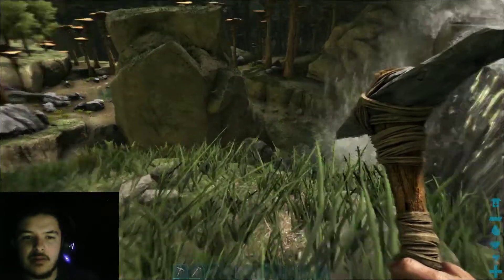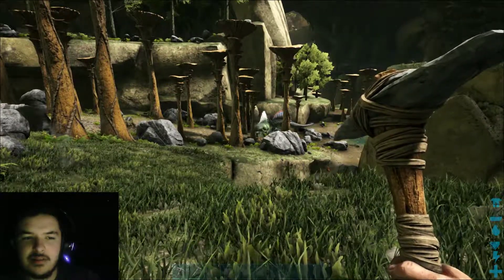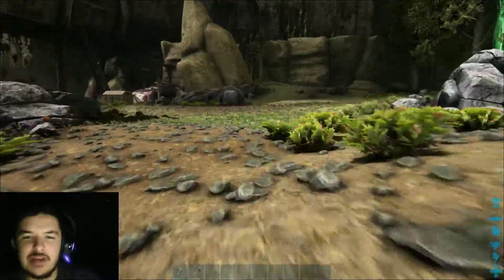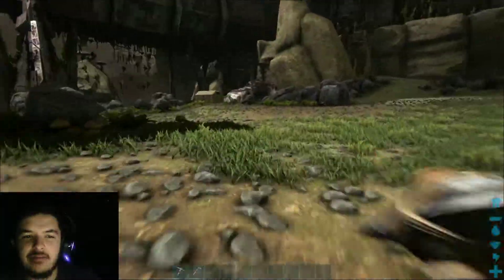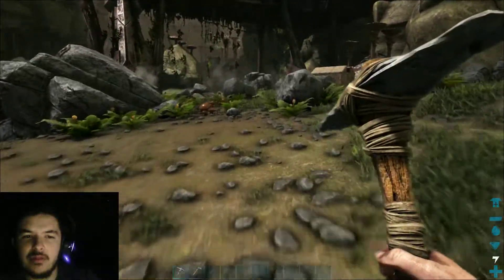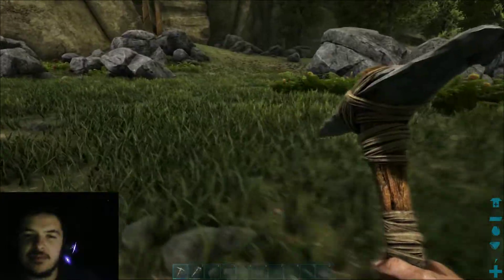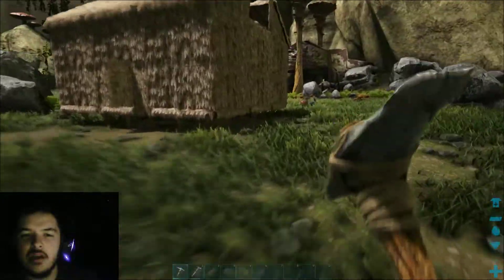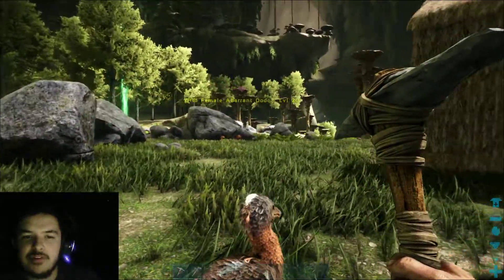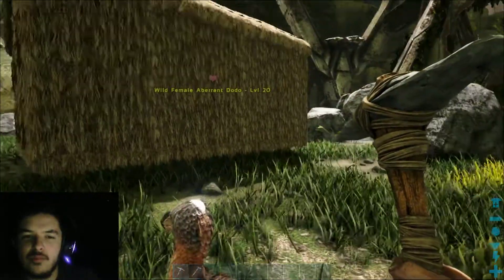A lot of this looks a lot better at night — you can kind of see it a little bit on the spino. With the bioluminescent theme, a lot of the original dinos have these flecks and spots on them that glow. It looks like all the original dinos are some kind of subspecies — it'll say 'Aberrant Dodo' for example.